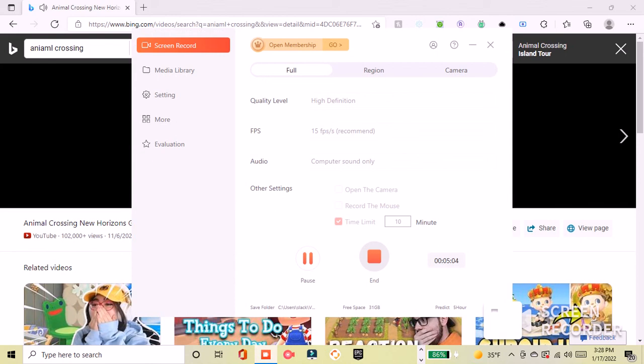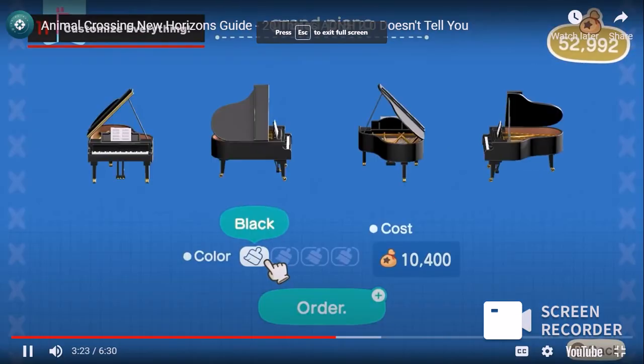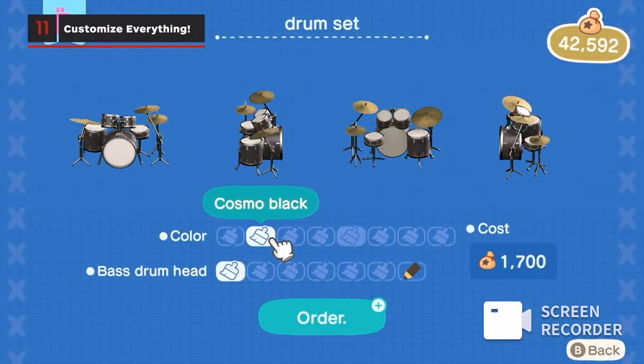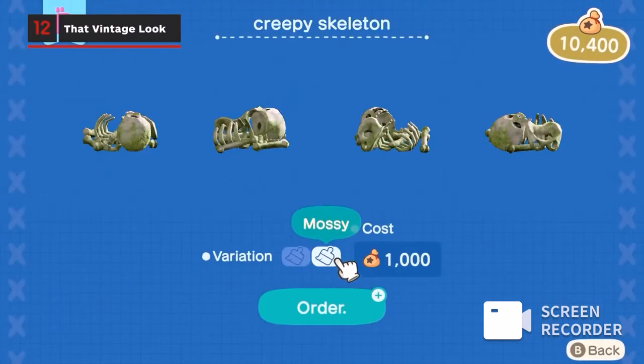Cyrus can customise so many leaf items, including stuff you'd normally have to use a kit for. It still costs the same bells, but may be more convenient for players who don't want to deal with the hassle of customisation kits. Cyrus also has some exclusive weathered textures, like the mossy look for the creepy skeleton.